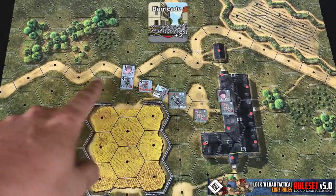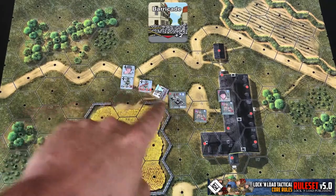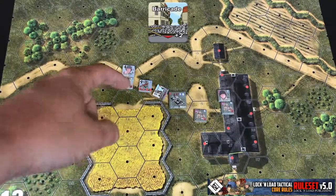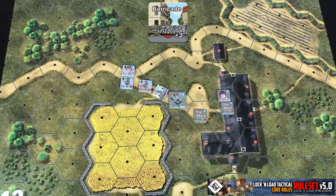Barricades are also going to block line of sight. This barricade here would block the line of sight between the German units located here and the American units located here. Any line of sight being traced across or along this hex side is where line of sight is going to be blocked.